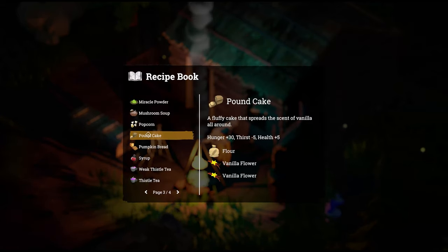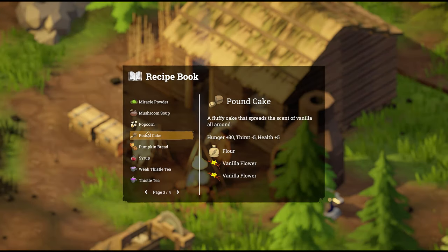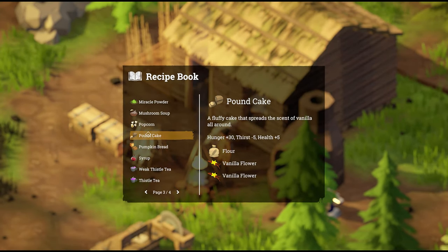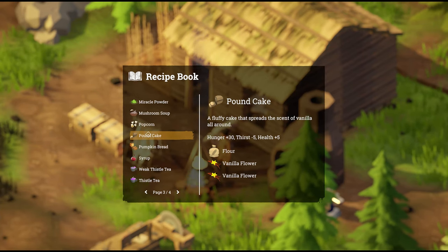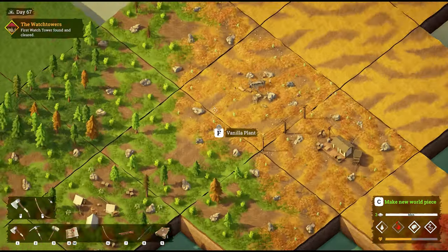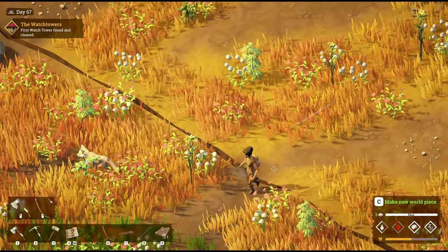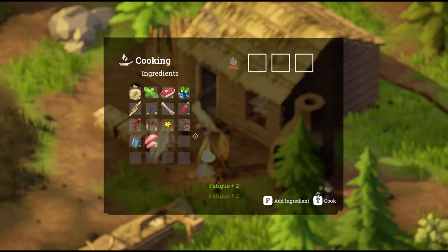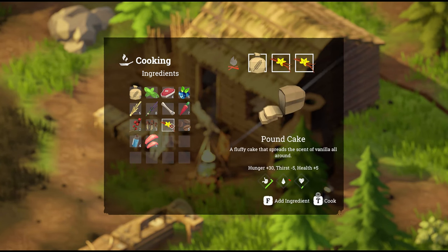There's pound cake — who doesn't love a good pound cake? A fluffy cake that spreads the scent of vanilla all around. It gives you plus 30 hunger, minus 5 thirst, and plus 5 health. It looks like we need flour and two vanilla flowers. If you're looking for vanilla flower, it can be found in the prairies — it's a nice beautiful yellow flower. We'll use some flour and vanilla flower to make ourselves a pound cake.